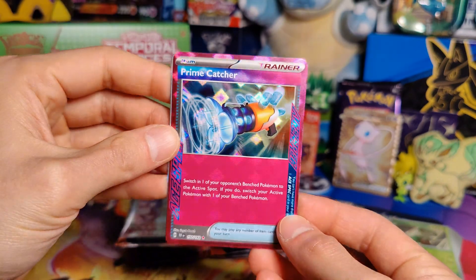Lightning Energy, Ponyta, Chatot, Cottonee, Carvanha, Ribombee, Hand Trimmer, Raichu, Ekans, Centiskorch, and a Maradon Holo.